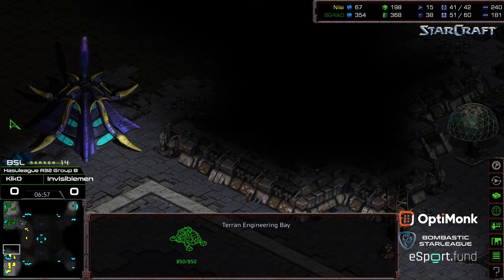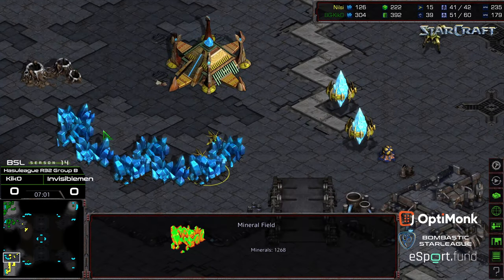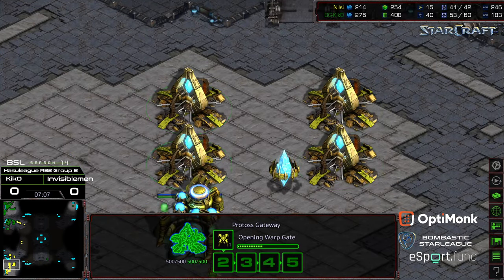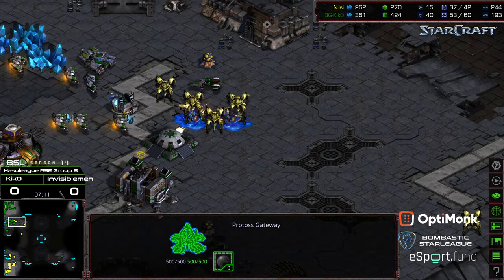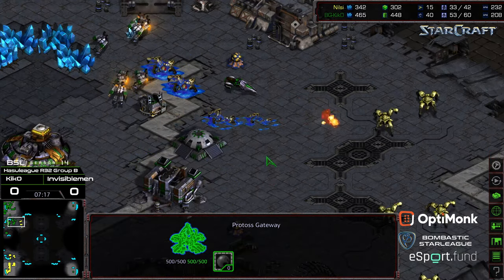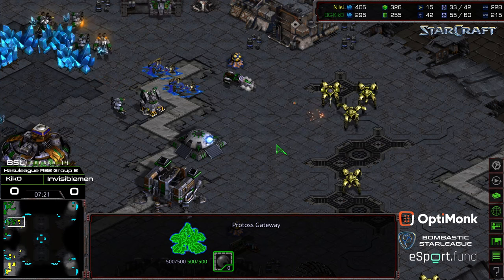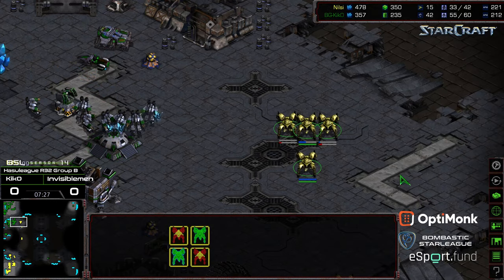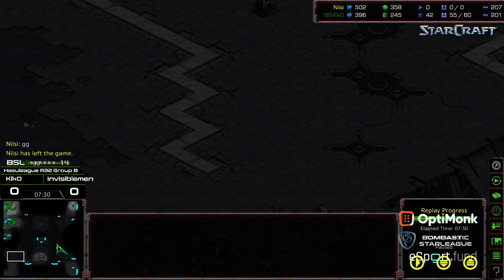Engineering bay goes up. The minerals at the 3 o'clock are no longer being mined — Invisible Man not really saturating his natural expansion. He actually went all in — four gateways behind this, pausing probe production altogether and flooding Dragoons. I missed that. Kiko, at 42 SCVs, dropping those mines underneath the reinforcements is really giving him the match. Kiko did everything he was supposed to do — getting those mines to cut off reinforcements and growing the siege tank count on the front. GG, and that's going to send Kiko to the final match.